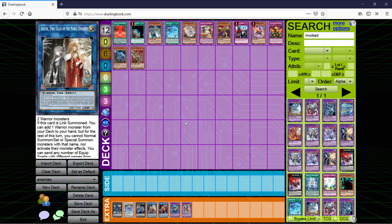Infernoble Knights: what they're going to do is make a big negate board. I don't know how good the deck is anymore since Smoke Grenade got banned, which was their hand rip card. But yeah — Infernoble Knights, just break the board.